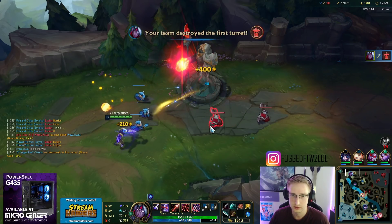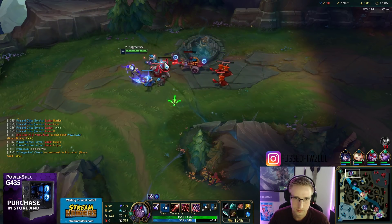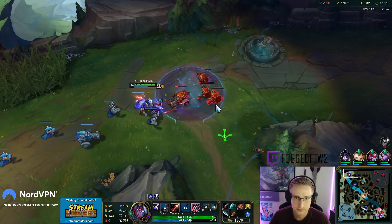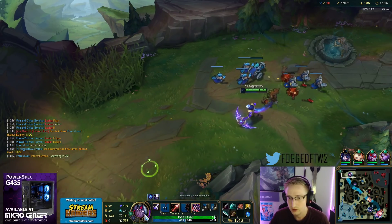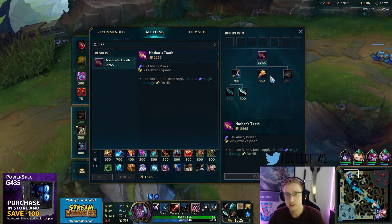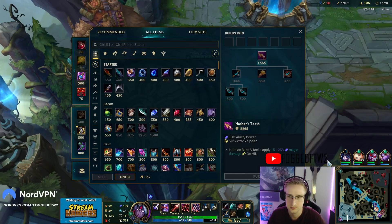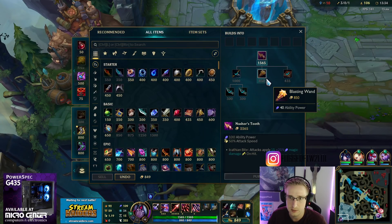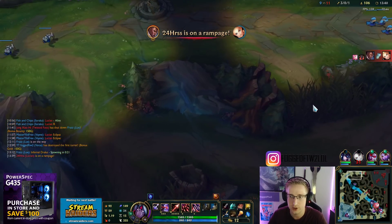Man I'm about to get so much gold, I'm rich. I'm gonna reset and build towards Nashor's - let's grab a Recurve Bow and that Blasting Wand too. I head down to the Fire Drake - doesn't look like we're gonna be contested, but I can also just head mid lane. I feel a little bit safer now that I've got that first chart down.